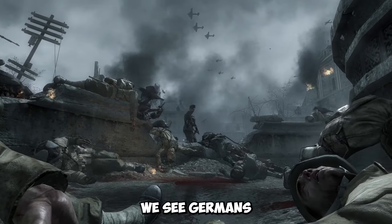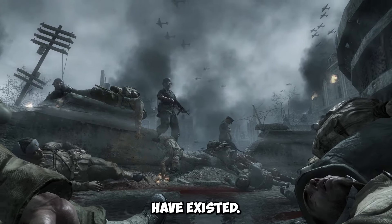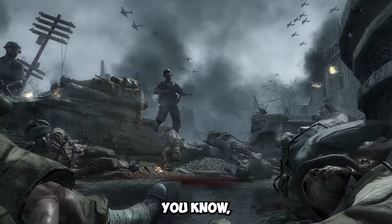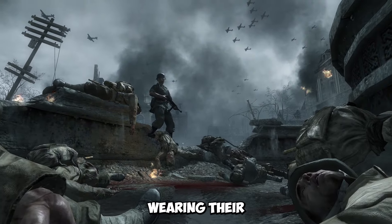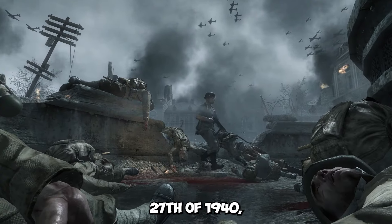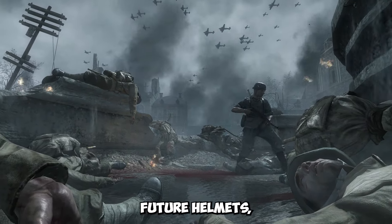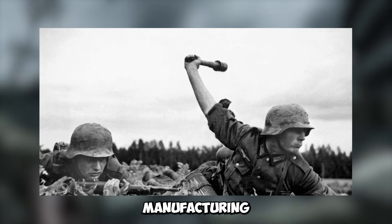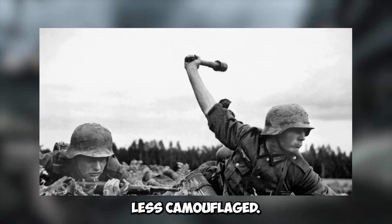Going back to the intro cutscene, we see Germans wearing field caps that specifically should not have existed in 1942, when this level takes place — and they should be wearing their steel helmets. Speaking of which, there should not be any insignia on the German helmets at this time. On January 27th of 1940, the tricolor was ordered to be painted over or not included on future helmets, as it added extra steps to manufacturing and made the user stand out and less camouflaged.